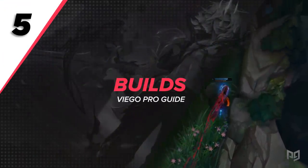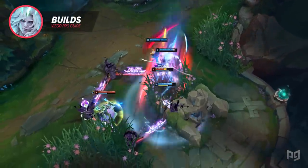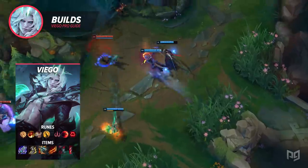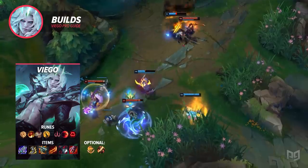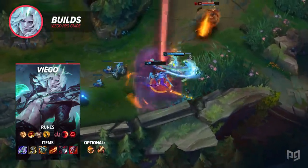Now to finish things off, let's take a look at the runes you should be running and the items you should be building. For runes, you'll run Press the Attack, Triumph, Alacrity, Coup de Grace, Sudden Impact, and Ravenous Hunter. If the enemy has multiple tanky targets and you think you'll be dealing with them first in front-to-back fights, you can swap Press the Attack with Conqueror and Coup de Grace with Cut Down.